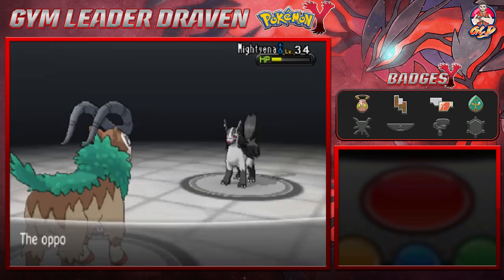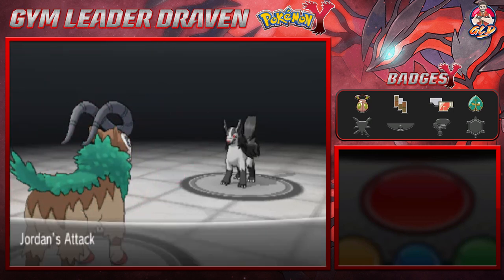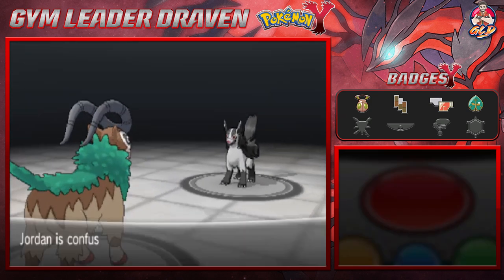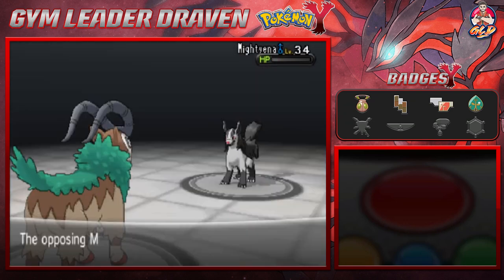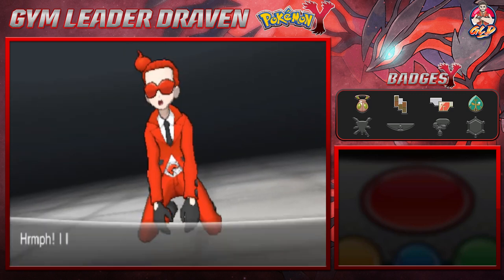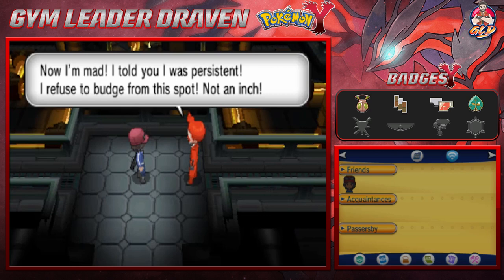Seed Bomb doesn't really do it — and we get Swagger right now, which confuses us. Let's go with Strength attack — and there you go, another Pokemon defeated! After defeating this individual, he's being for real with the persistence — he says 'I'm mad, I told you I was persistent, I refuse to budge from this spot, not an inch.' So we're gonna have to go all the way around in order to continue our adventure.